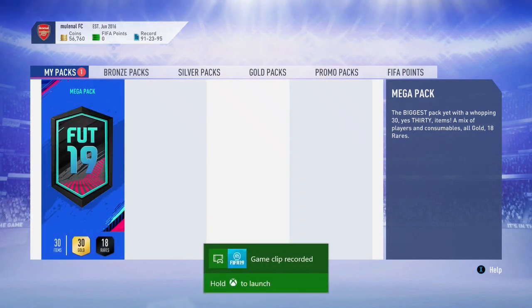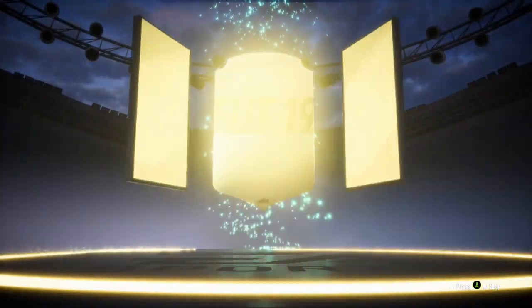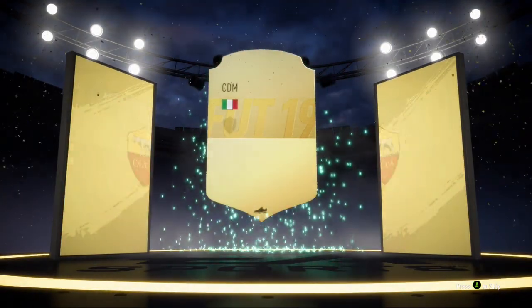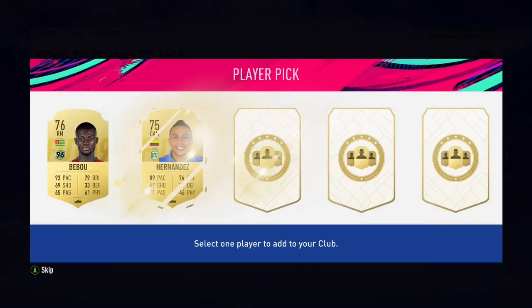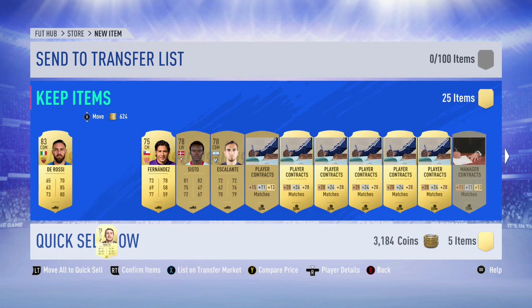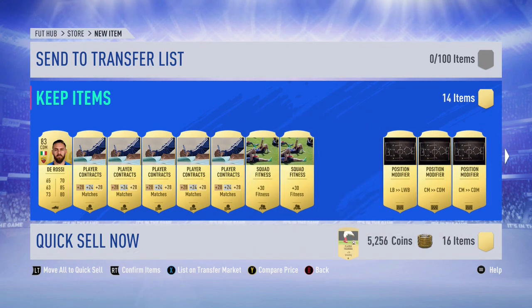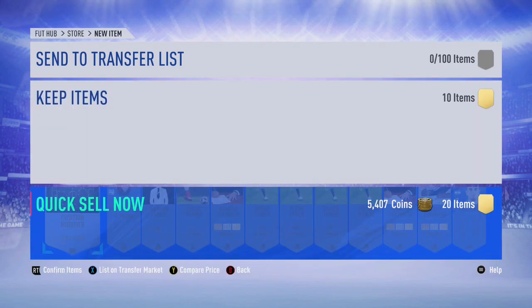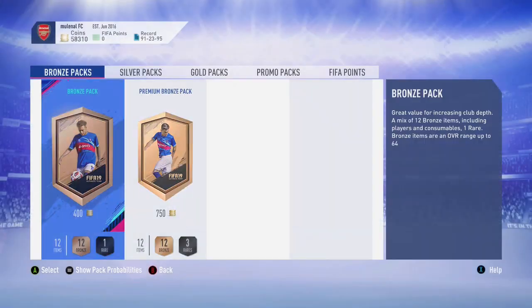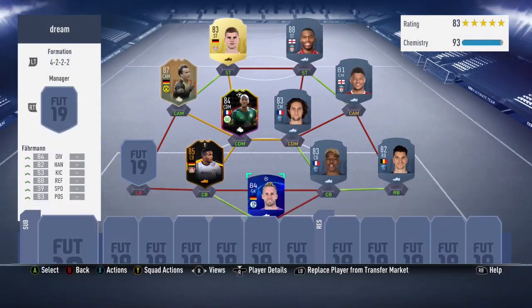We've got a mega pack - this one should be better, like a rare mega pack, because of the price of this version compared to the other SBC. I can't tell if it's a walkout... not a walkout, but Italian - defensive midfielder De Rossi, not bad. Player pick - nope. It always takes me a while to do these packs. Okay, that's the pack. We got some bullets, no walkout though. We'll be having Alaba in the left back position.